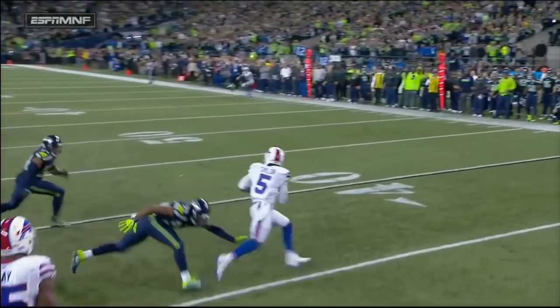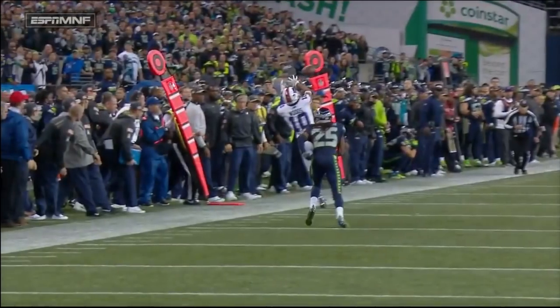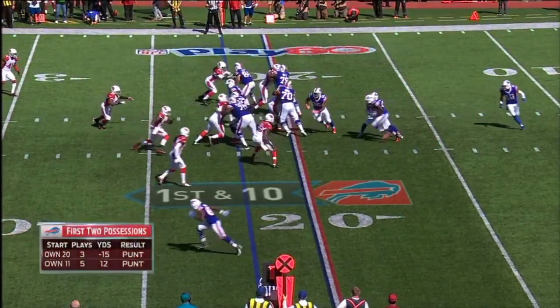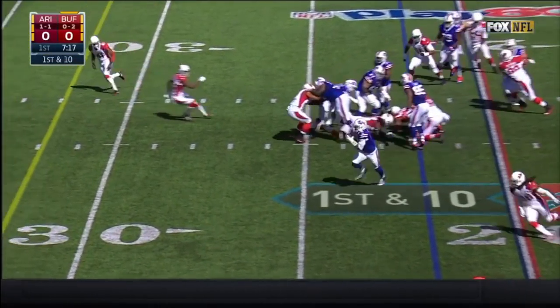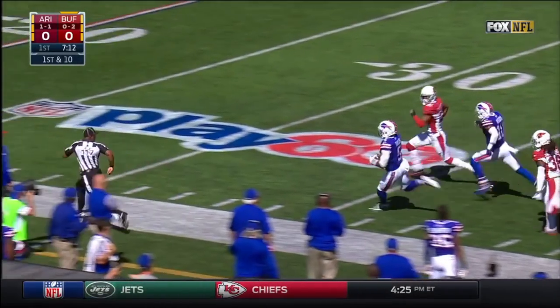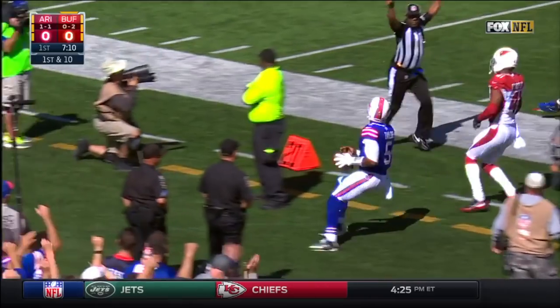This is unbelievable. Getting out of trouble. Credit Robert Woods with trekking the sideline. Bills — two possessions, two punts. Taylor picks up a first down and one. Tyrod Taylor. Still going. Finally forced out of bounds.